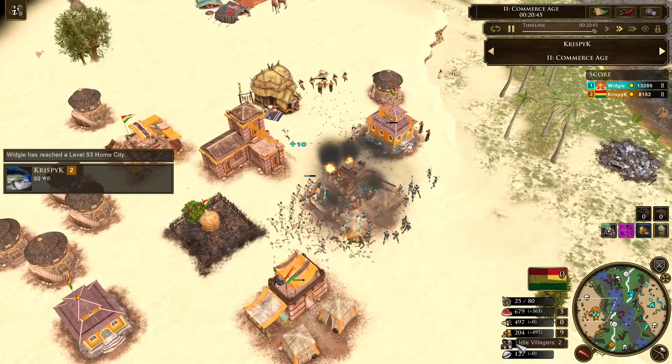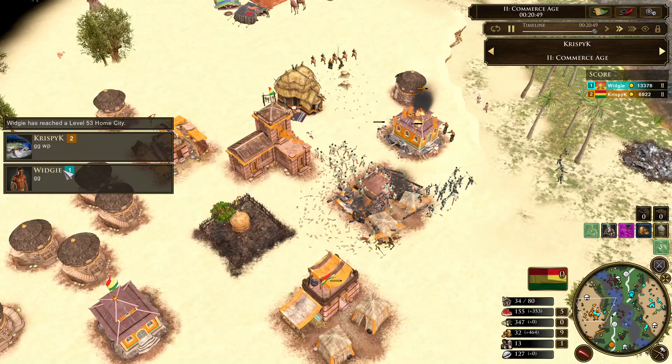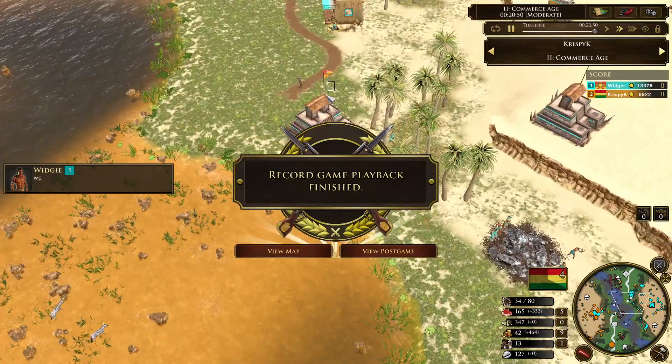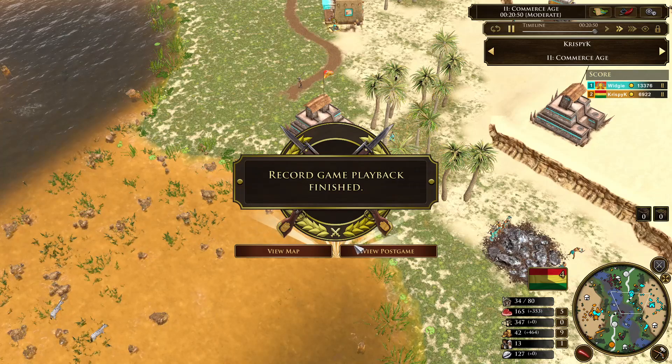Crispy down to 14 villagers, finally calls the GG. Well played to them both. It really does all come down to villagers right at the start. If Crispy had pressured a little bit more at the beginning when he had a mass before Widgey was able to build his own slingers, that game could have been very very different. If you enjoyed this game, please feel free to leave a like and I'll catch you in the next game.